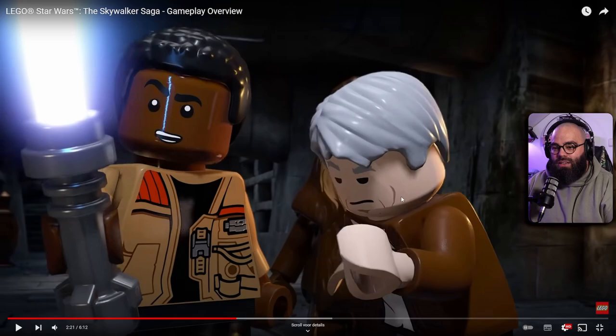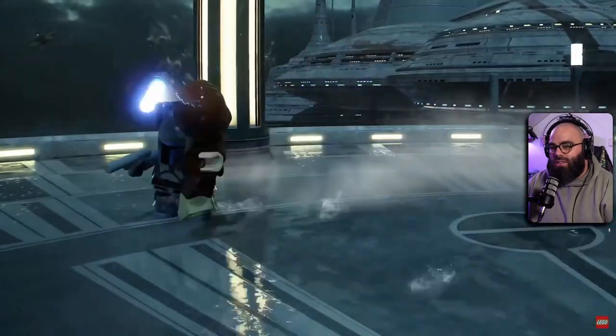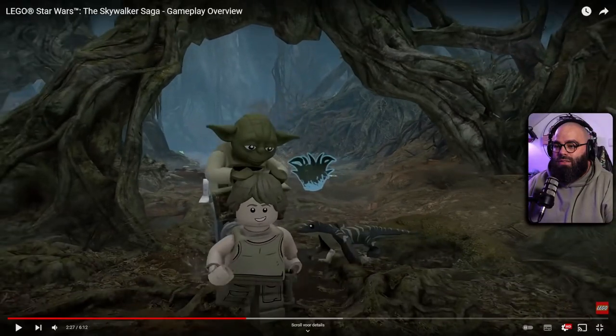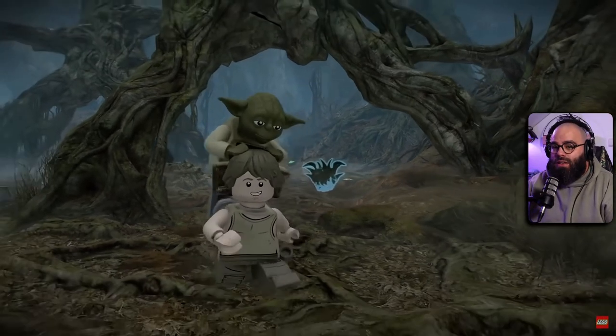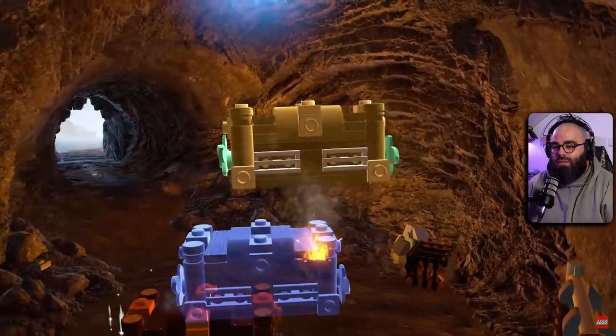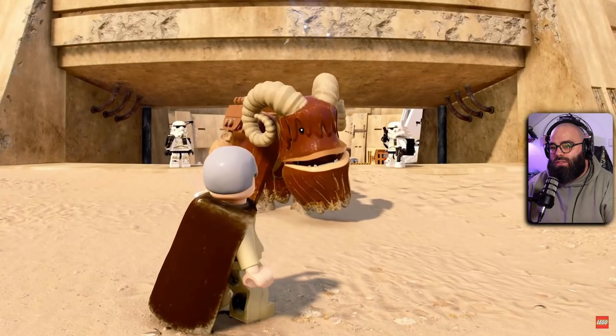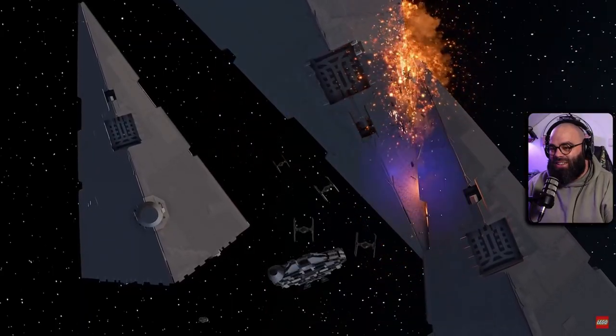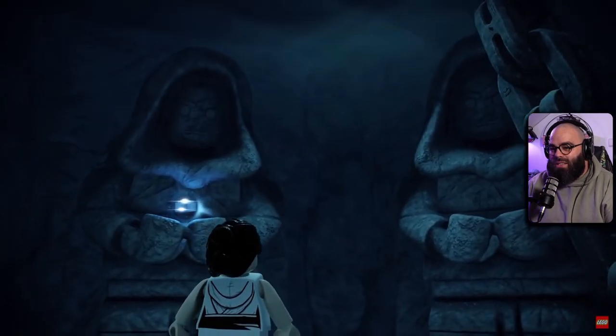Harrison Ford as Han Solo — nice. Hey Jango! Yoda on Dagobah with R2 behind him, some wildlife going around. Force is everywhere — harness its power to lift objects, attack enemies, or influence others — like a Bantha. Players can also take their adventures to the Millennium Falcon. Let's go!